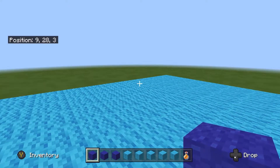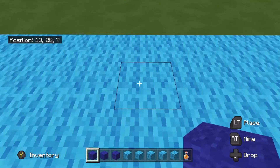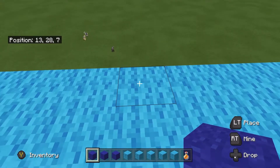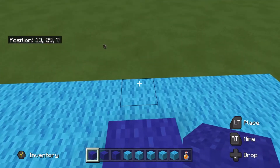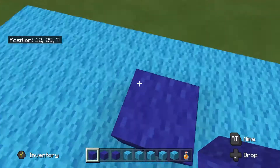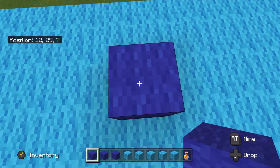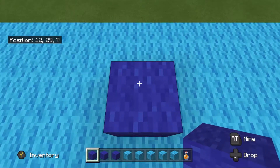Before you get into anything advanced, you want to get down the basics. Find the edge of your island and go back two blocks — one, two — and on the third block, place down a block that you're going to be jump bridging with. Get on that block, and as you can see, I'm looking straight down. You want to look a little forward, like halfway or a little bit above the middle of the block.